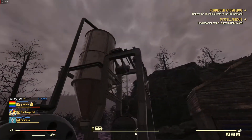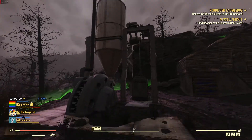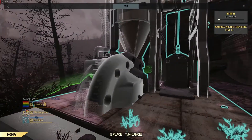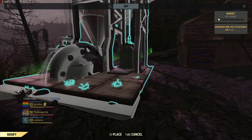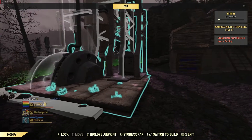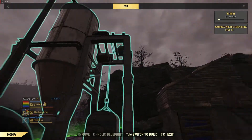There's two ways to get into it. There's basically this large mine elevator here that you can place. It's quite a big piece. Getting this to sit level with the ground is going to be tough, but it's quite a cool piece.